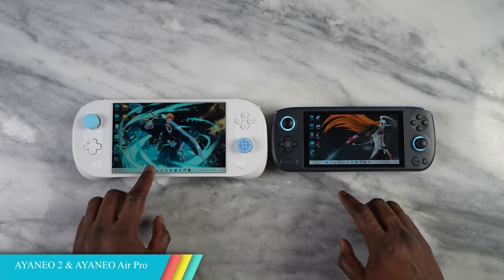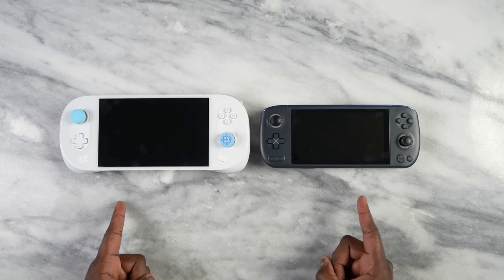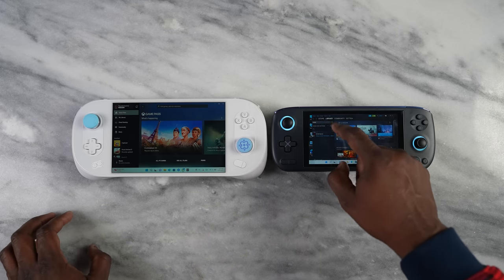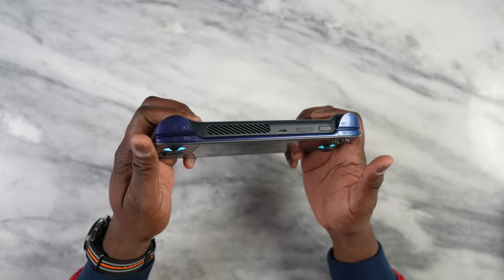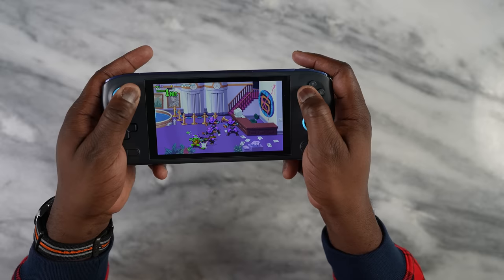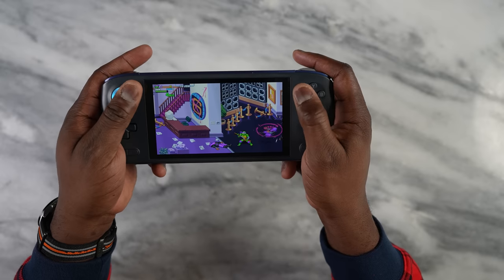The last two devices are the Aya Neo series — the Neo Air Pro and the Neo 2. Both are mobile PC gaming devices, just like the Steam Deck, except more powerful and running Windows, which means you can play games on other services like Xbox Game Pass and Epic by installing them directly. The Air Pro is more portable — really light, small, and comfortable — running a Ryzen 7U processor, playing games at 720p with up to one terabyte of storage. However, it does run warm, and with a 10,000 mAh battery, you only get about two to three hours of gameplay.